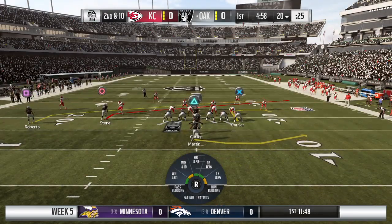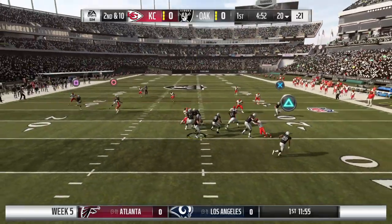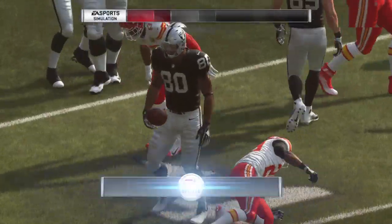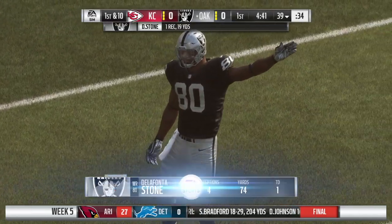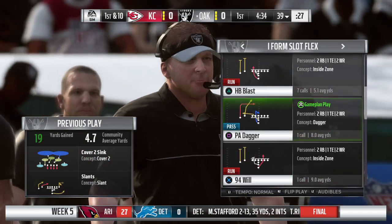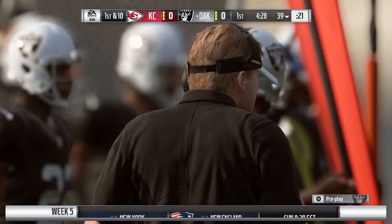Here's second and ten from the 20. Now Carr throwing on second down — wide open receiver, complete. He gets this one just shy of the 40, marked down at the 39. Numbers for him from a week ago: four catches, 74 yards, and a touchdown. He's number two in the league in receiving yards — that's a strong year, and they want that to continue.